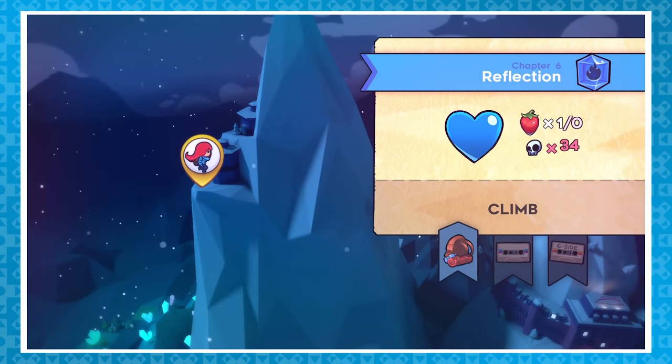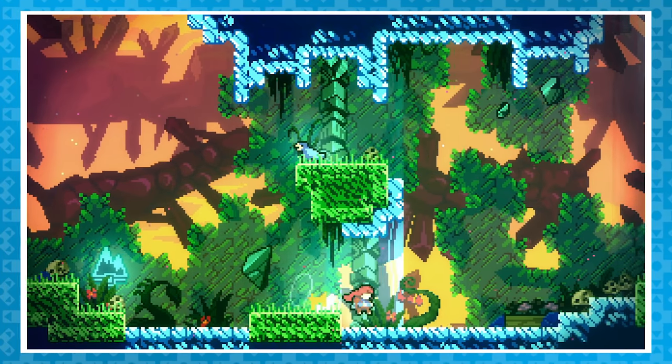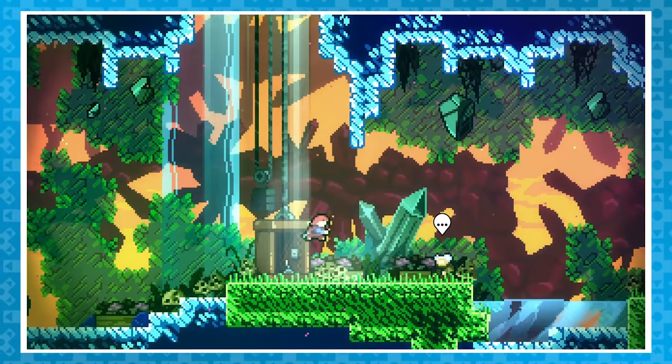Let's start off with one of the most well-known secrets: the hidden developer room tucked away in Chapter 6. Halfway through the chapter, right by the checkpoint titled Reflections, you'll find a room with a broken elevator and a quick interaction with Granny.